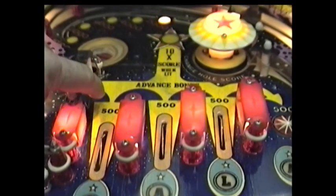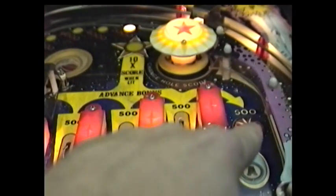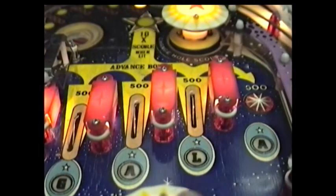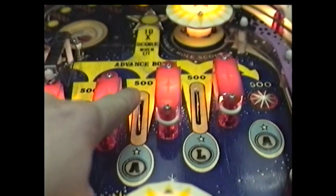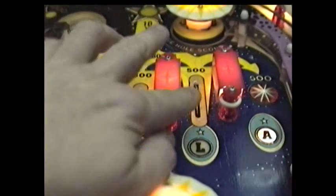Because of the one-way gate here, your ball must now roll down one of these three lanes, or this outside lane here, and this will instantly spot some of the letters in Galaxy. However the A's are connected together, so if you hit one A, you'll spot the other, as well as G and L.